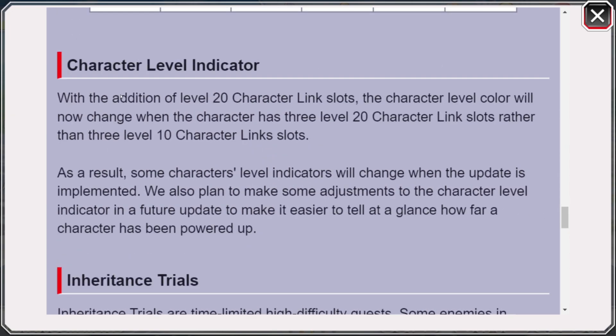One thing I want to mention is they do talk about character level colors. As a result of this update, a lot of characters are basically going to be going back to green. They mention that they plan to make some adjustments to the character level indicator in a future update to make it easier to tell at a glance how far a character has been powered up. I believe that in the last five or so days since they announced this update, they saw the backlash regarding character levels and may add a new color in a future update. So hold out, lads — our characters are going to be looking green for maybe the first month or two.